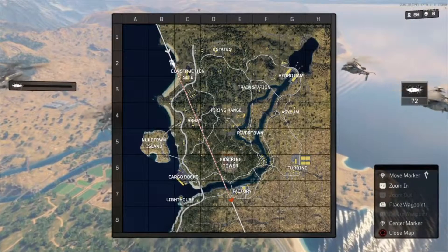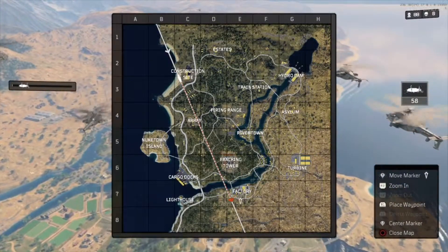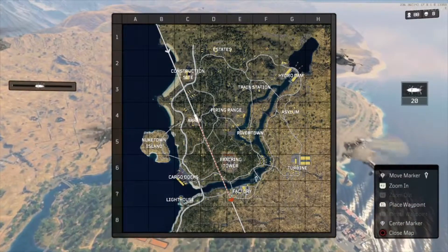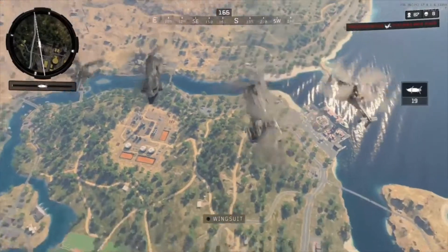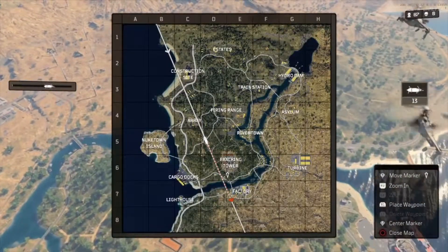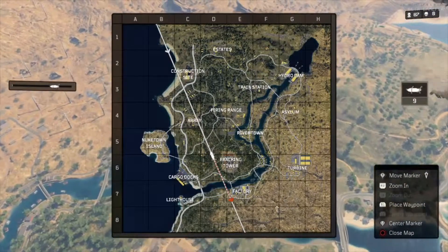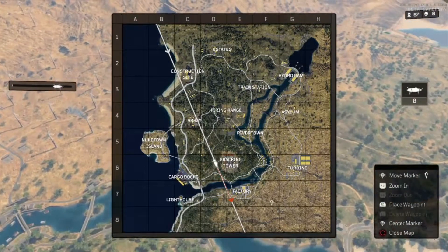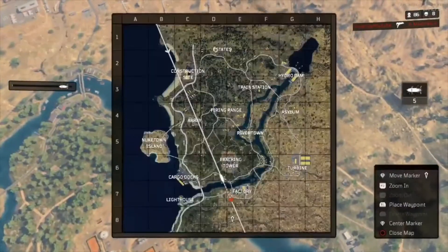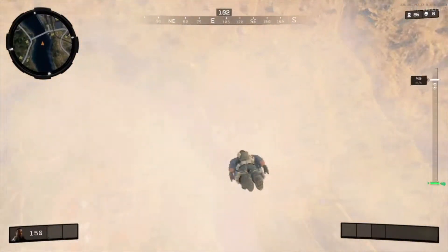Alright, so we're right here currently. I want to go to the factory — that place looks cool, hopefully we can get some kills there and do good. Try to get a good gameplay for you guys. The factory is on the very edge of the map — the map cuts off right here even though there's this added area. Okay, this is the factory, so now we're gonna dive bomb onto it.